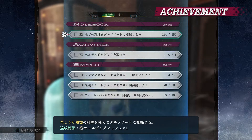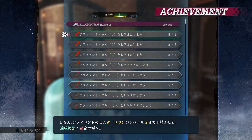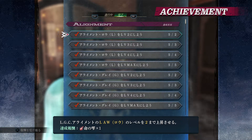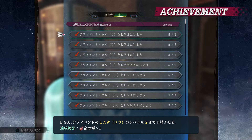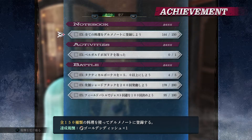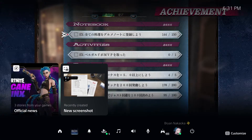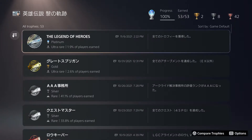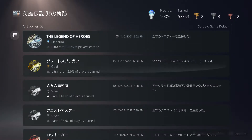There are only two achievements that are much harder than everything else. One is getting a 100-hit combo, which you can set up with S-craft spamming with Van, but you will have to go out of your way. The other is getting a four-times multiplier reward in a battle. I'll leave a guide in the links below for that. Those are the two big ones you'll really be stuck on.